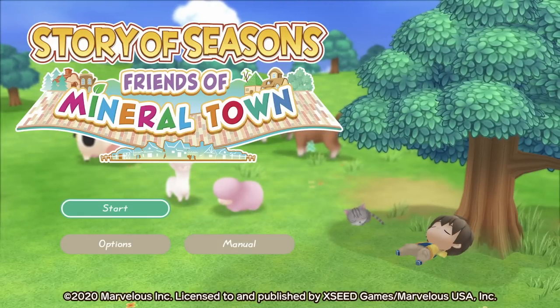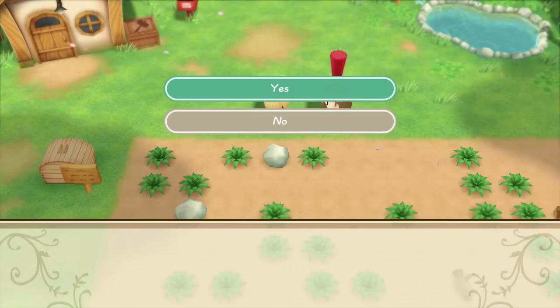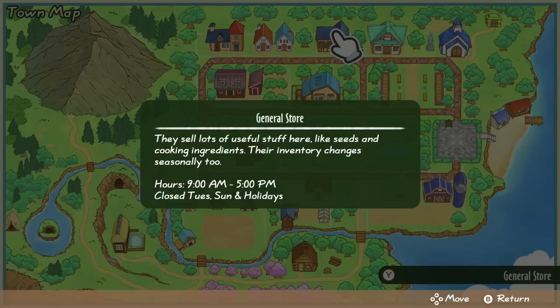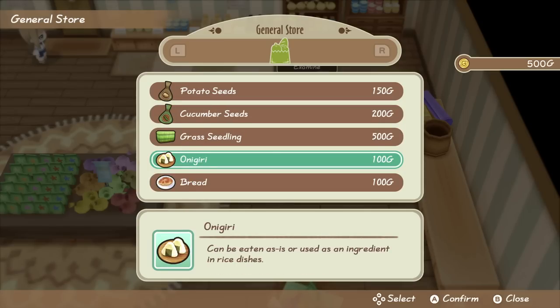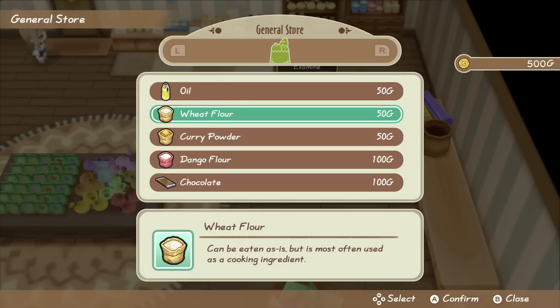One of the most important features of this game is farming. You start off with 500 gold in your pocket, and I would suggest utilizing that immediately on your first day. When you enter the game it's going to be the second day of spring. Run over to the general store and buy some crops to plant that first day. You do not want to buy seasonal crops when the season is almost over, because they might not grow in time and you won't reap the financial benefits.